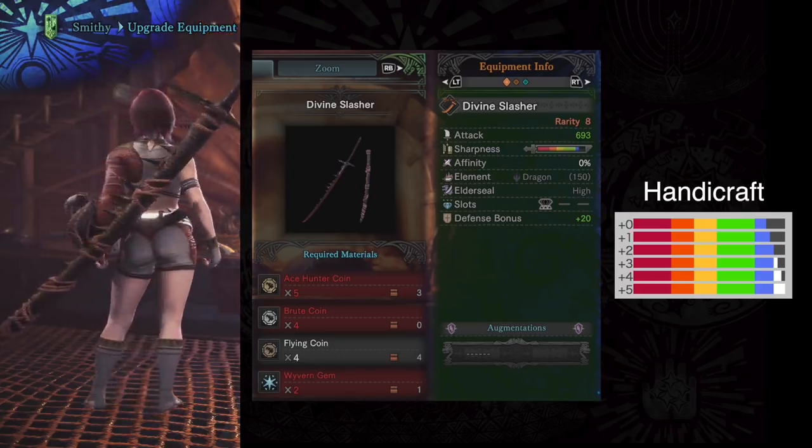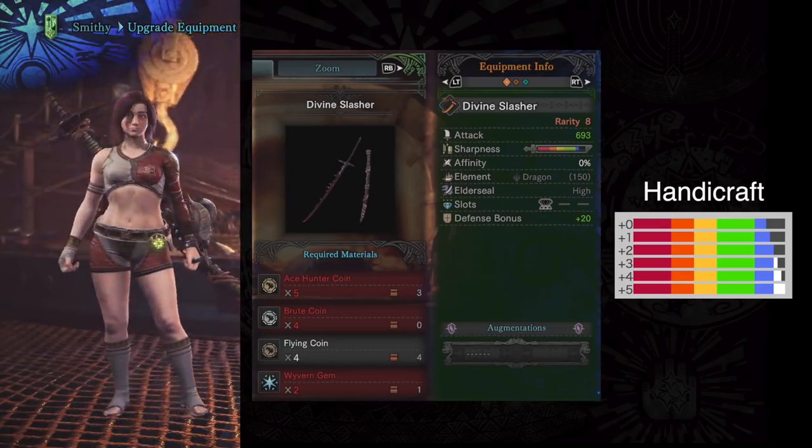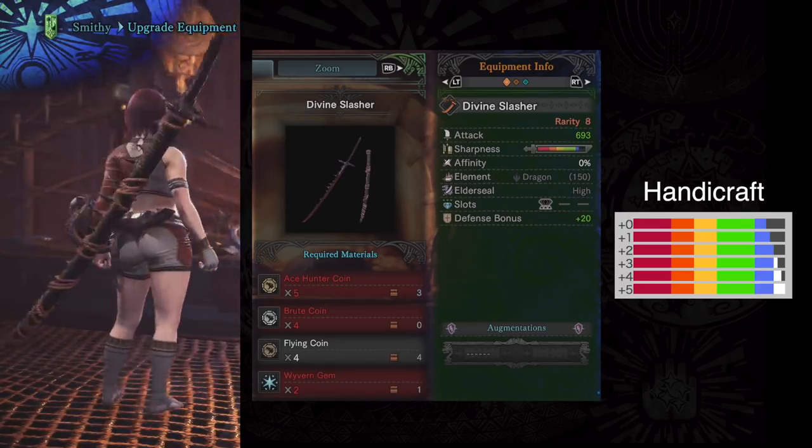But then again, so does Valhazak. So work on getting your handicraft level 3 decoration — it's going to come in handy.